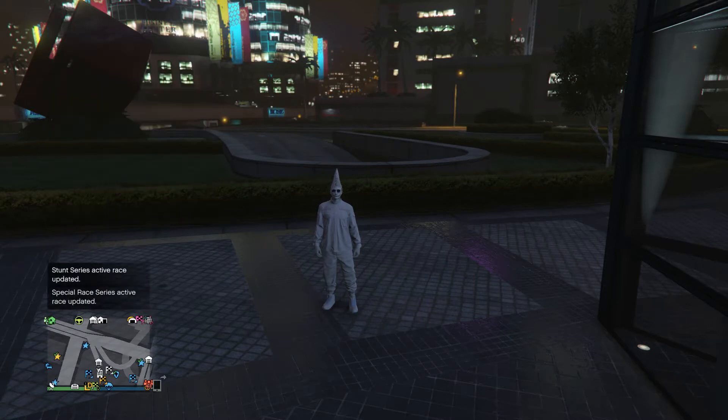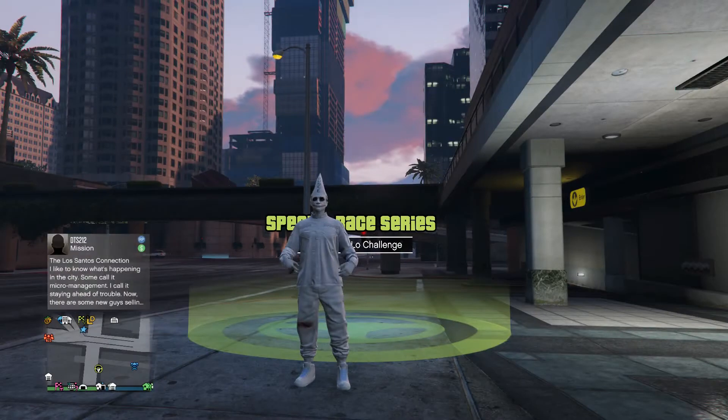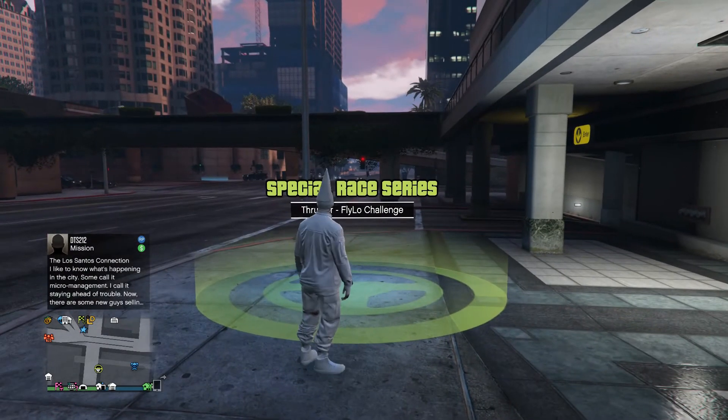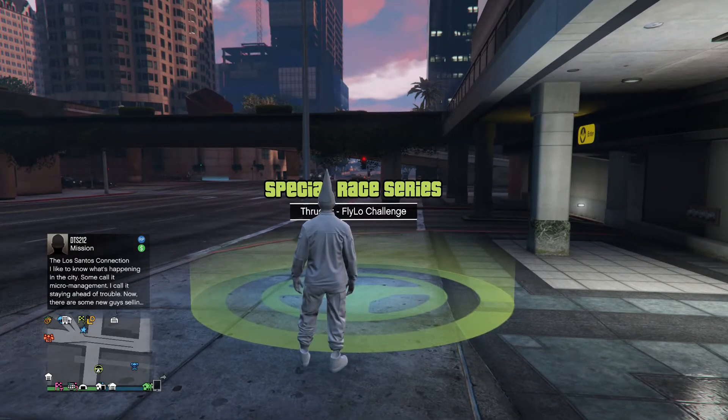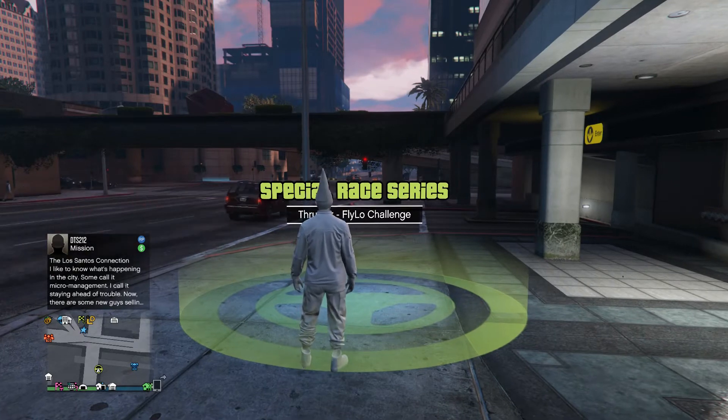I'm going to go to that point I just showed you on the map. Now I'm going to walk towards the circle to see how close I can get to it before it gives me — on the top left hand side — the marker saying I can start that race.